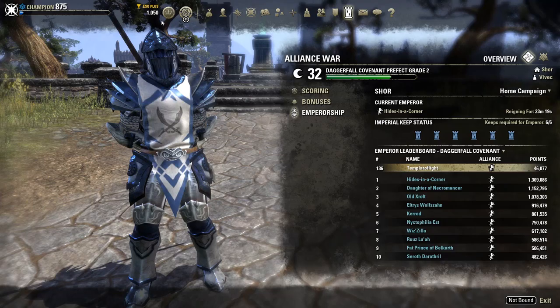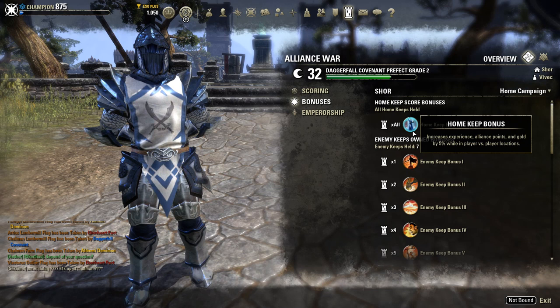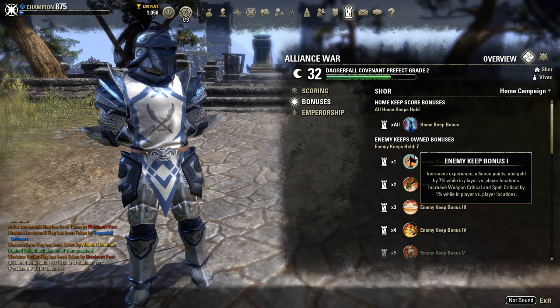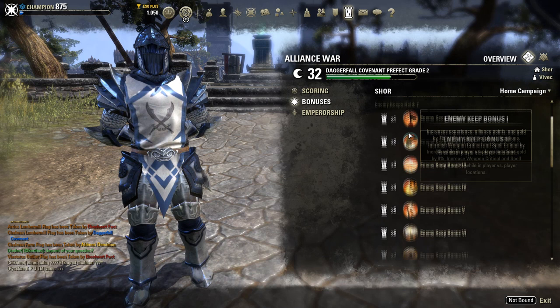Now why is this important? Because there are several bonuses in Cyrodiil. First, we'll cover the keep bonuses. You get a bonus for holding your home keeps — increased experience, AP gain, and gold gain by 5% while in PvP. You also get a small bonus for holding an enemy keep, which stacks each time with increased experience, AP, and gold. When you start holding enemy keeps, you also get 1% weapon critical and spell critical for each enemy keep you hold.